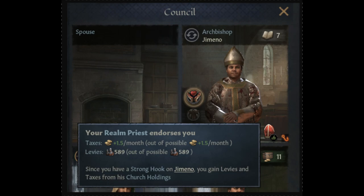The next Bits and Bob is about the Realm Priest. We all know just how frustrating it is for the Realm Priest to dislike you and not endorse you. It's very frustrating — though that can be dealt with through murder. But if you have a Realm Priest that doesn't endorse you, now if you get a strong hook on him, he's basically forced to endorse you because he's so terrified you're going to let out his secret. He has a lover. He's not a real priest. Hook him like a fish and make him dangle and give you all his troops and money.